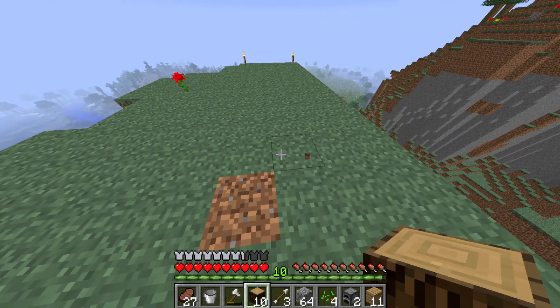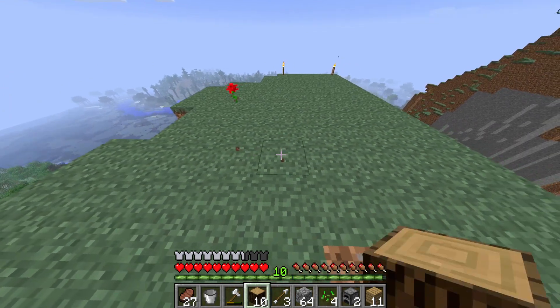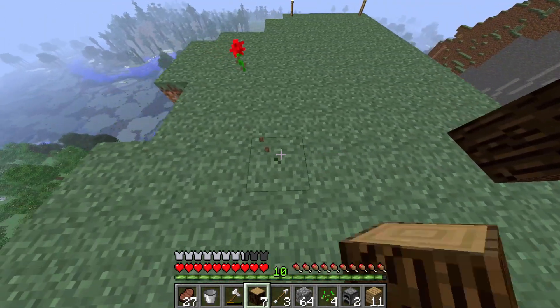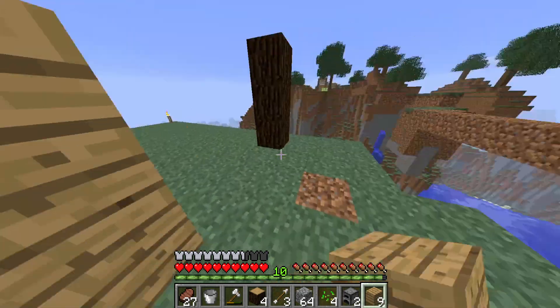All right, let's just get started with the entrance bit - one, two, three, four, five. Do I want to build it this way? No, no - let's build it this way, it has more room. So one, two, three, four, five. One, two, three - one, two, three, four, five - one, two, three. All right, we got the first bit of the house done. Now we need the walls.